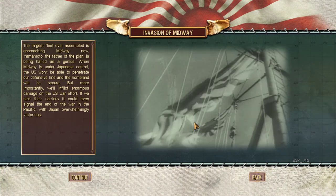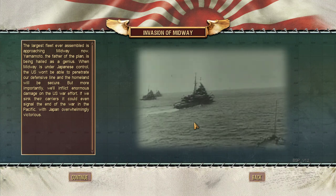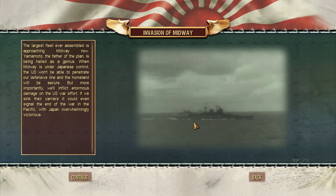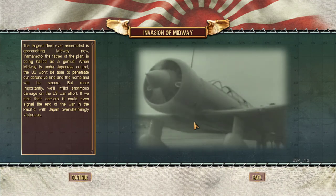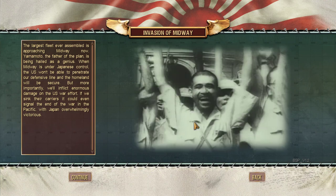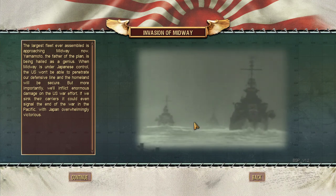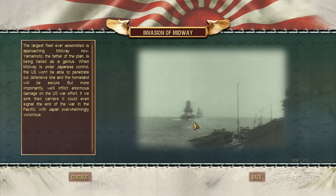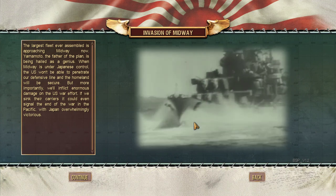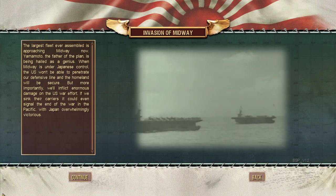The largest fleet ever assembled is approaching Midway now. Yamamoto, the father of the plan, is being hailed as a genius. When Midway is under Japanese control, the U.S. won't be able to penetrate our defensive line and the homeland will be secure. But more importantly, we'll inflict enormous damage on the U.S. war effort. If we sink their carriers, it could even signal the end of the war in the Pacific, with Japan overwhelmingly victorious.